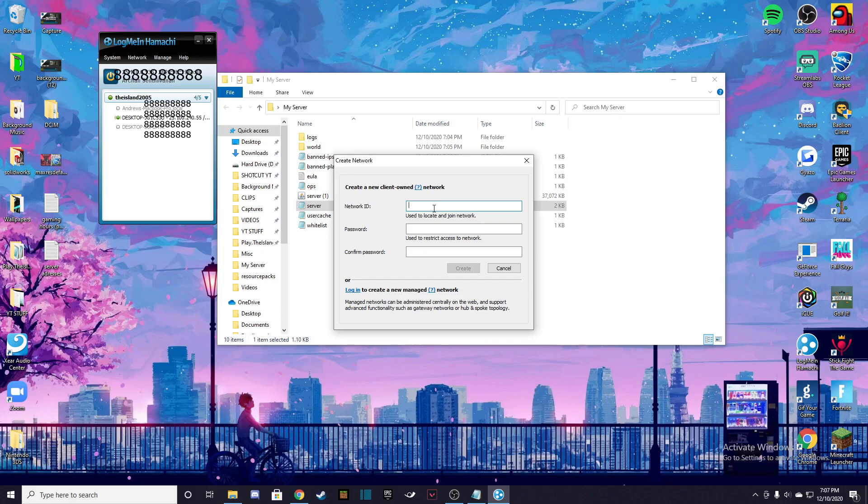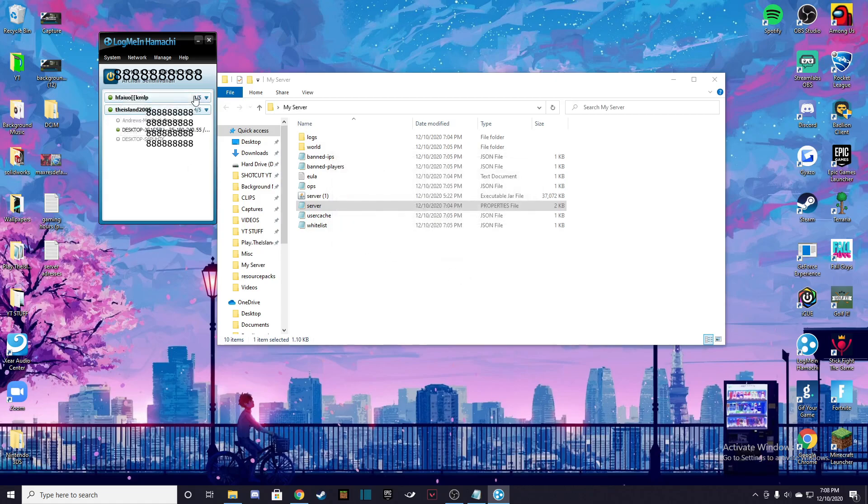It'll look something like this, and all you have to do is make a new network. You probably want to name it something simple just so you can add your friends really easily. Then set a password, and hit Create. We should create it right here — and there we go, we have our own network where people can join.